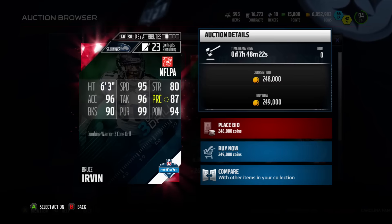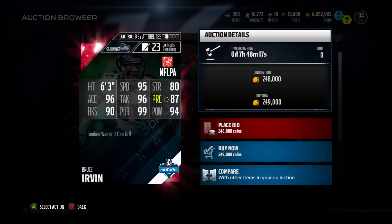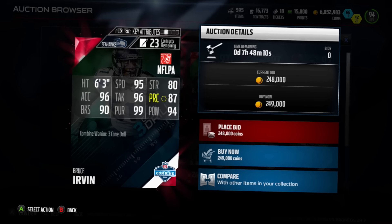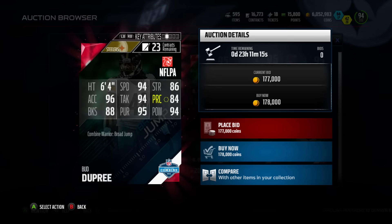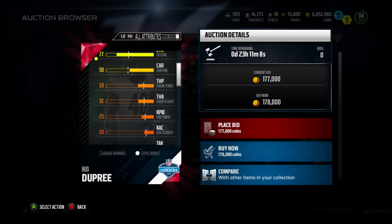Two cards I really want from this content: Bruce Irvin is amazing — 63 overall, 95 speed, 80 strength, 96 acceleration, 96 tackle, 87 play recognition, 90 block shedding, 99 pursuit, and 94 hit power. He looks like an animal. The next card I want is Bud Dupree — 64 overall, 94 speed, 86 strength, 96 acceleration, and 94 hit power. Animal, guys.